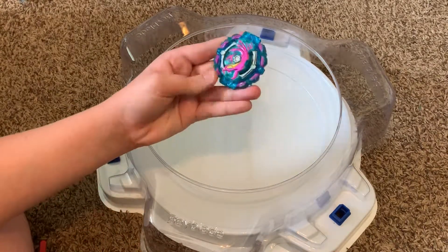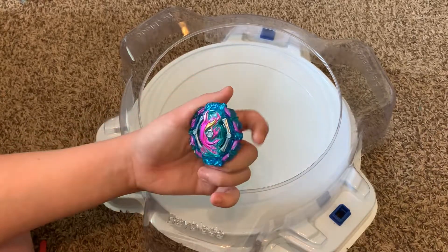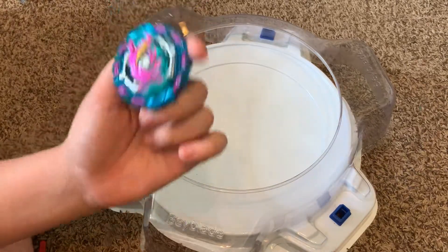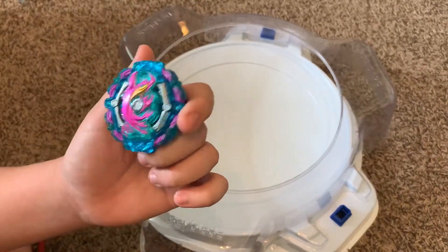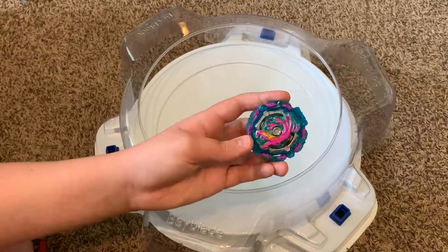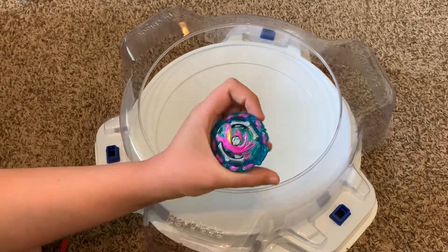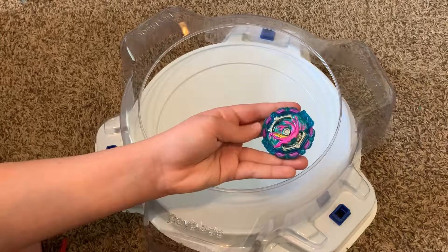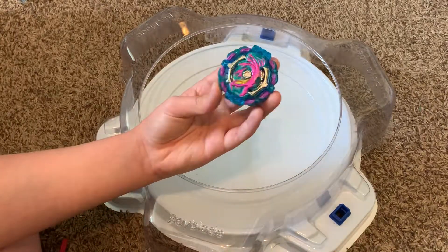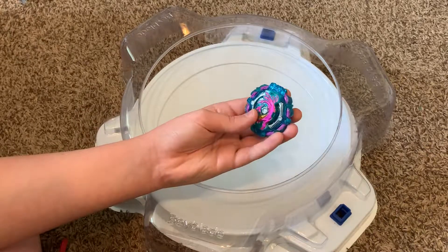Overall, Poison Hydra's pretty good. Poison is like the heaviest right-spin layer base, so if you want to make a heavy combo — like if you try to make Judgment Valkyrie, you could always make Poison Valkyrie too because it's heavier. Or a Poison Diabolos. Poison does seem pretty good, and I've tested it out — it's been pretty good against some good combos. I do actually highly recommend getting Poison Hydra, mainly for the Poison base and the Hydra chip.